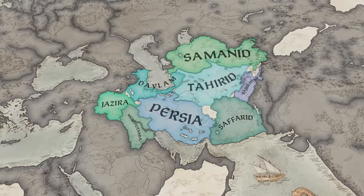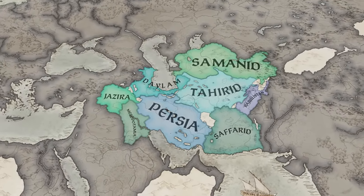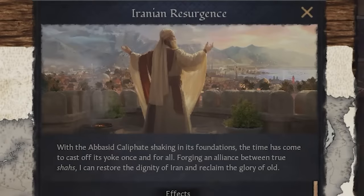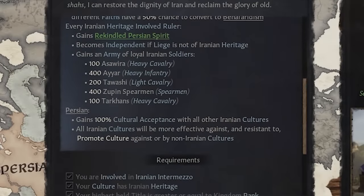Last but very much not least, you may decide that what truly matters in this conflict is that Iran shall stand as gloriously as it once did in the past. If you were to achieve this ambitious task — driving out both the detractors and the supporters of the Caliph — you may even initiate a resurgence of the old Zoroastrian beliefs.